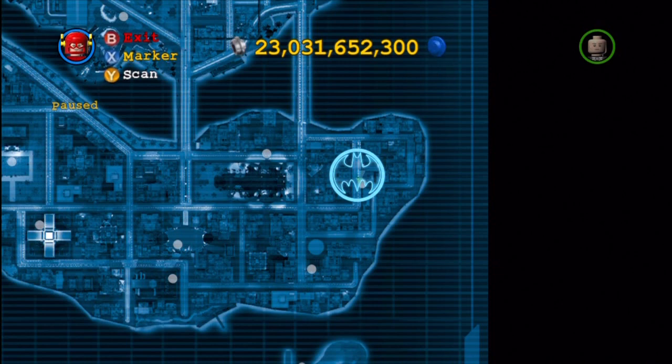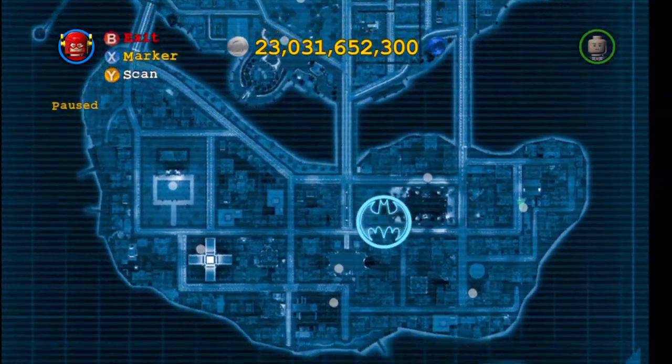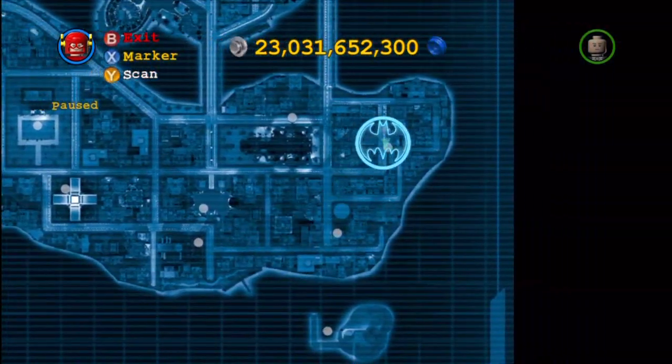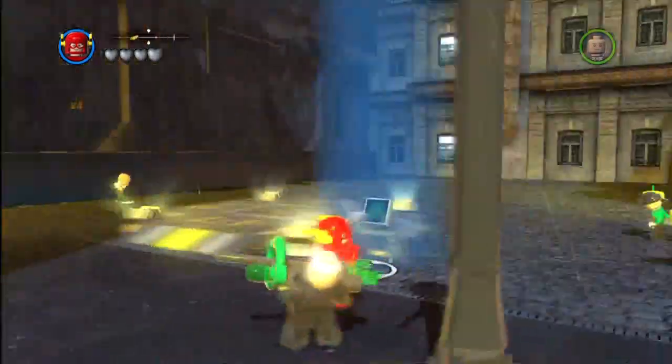So basically what you want to do is right away in the central island right here — this is the quickest way to go about it, and this is probably the most difficult multiplier to find. So you're going to teleport yourself to the bank, once you've done that,